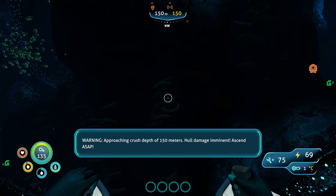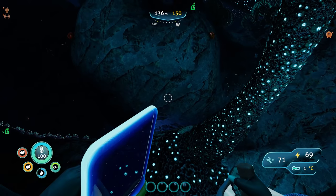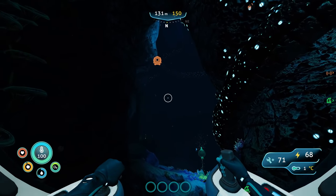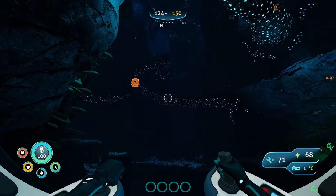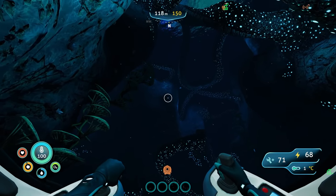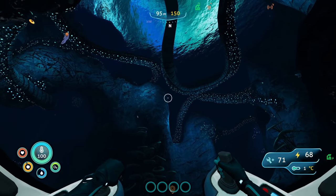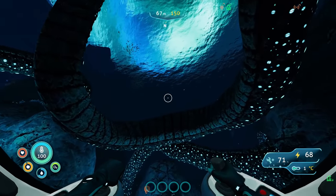Maximum depth reached. We've got how much diamond? We got a lot of diamond - perfect, that's so nice. Let's get out of here, let's head back to our base and get the depth module for this. The reason we needed diamond was enameled glass - enameled glass needs diamond, lead, and glass. No more stalker teeth, no more stalker teeth. That's such a fun use for stalker teeth though.